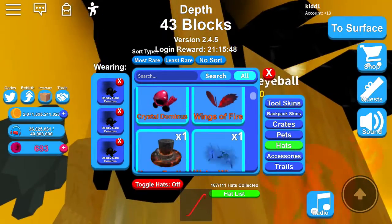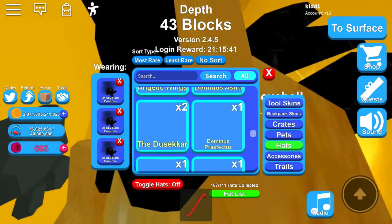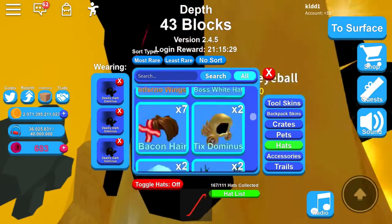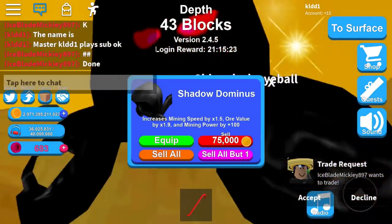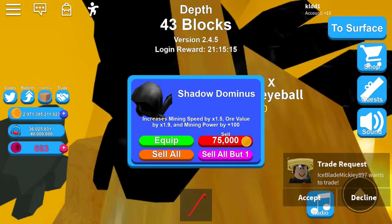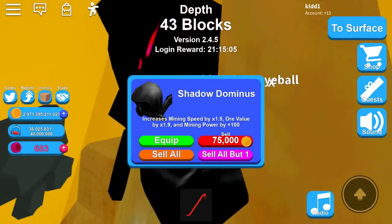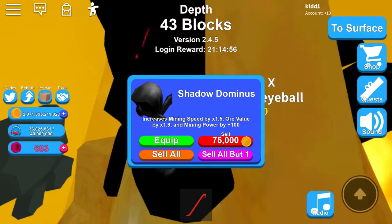Legendary ones are trash. We're gonna start off with two dominuses that people think are the best when they're not. The first one is Shadow Dominus. So many people think this is a god but it's trash. When you go to equip the Shadow Dominus it says: increases mining power by 1.5 — that is trash. Ore value by 1.9 — that's even worse. Mining power: 100.